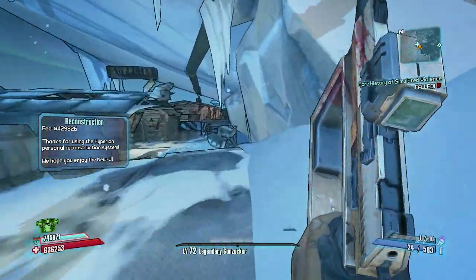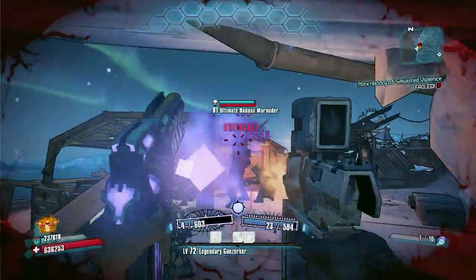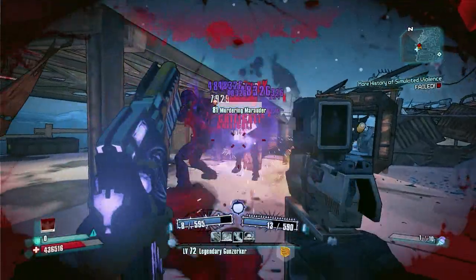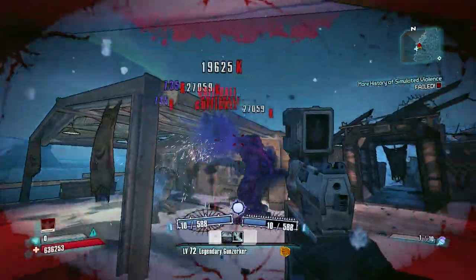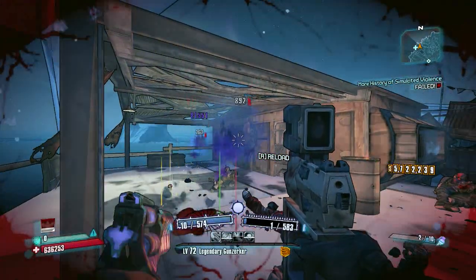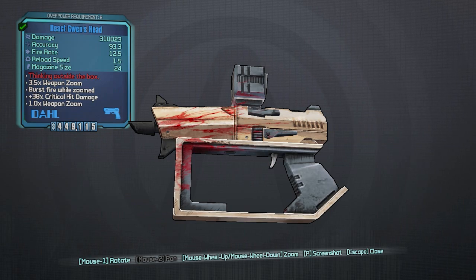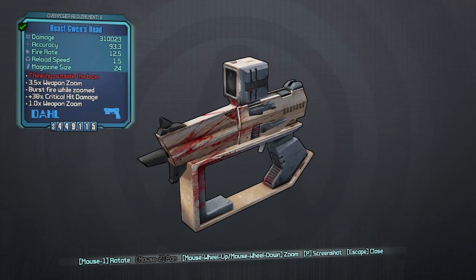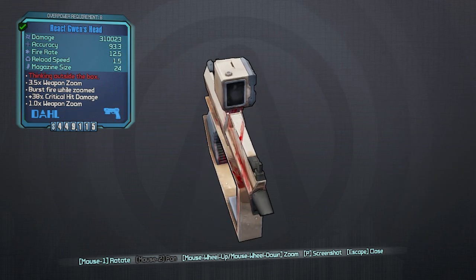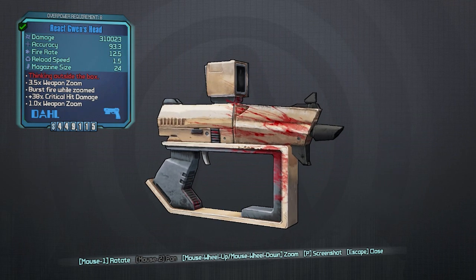Once you've gotten your Gwen's Head, there's a community goal that we have to kill 5,000 Badass Marauders today. So what you're going to need to do is get a kill with the Gwen's Head on a Badass Marauder and that's it. You can again do this on any difficulty and that's all you will really have to do. Just go to Knuckle Dragger, get your kill, get your Gwen's Head, kill a Marauder and you're done — you've done everything for the day.